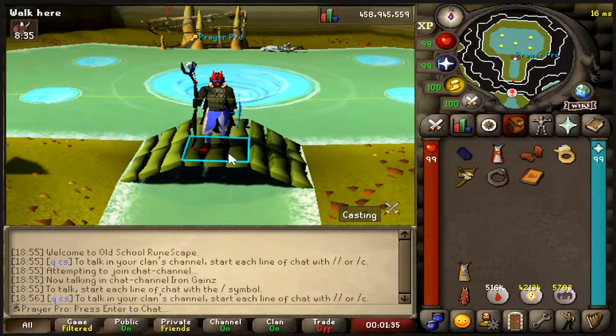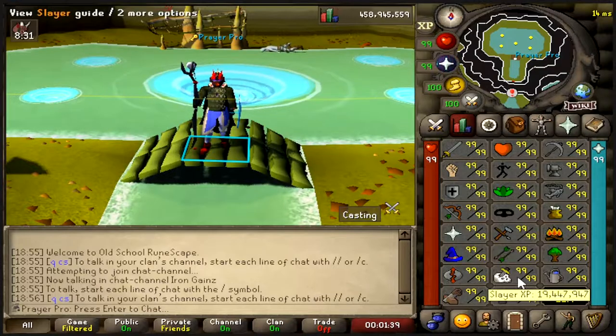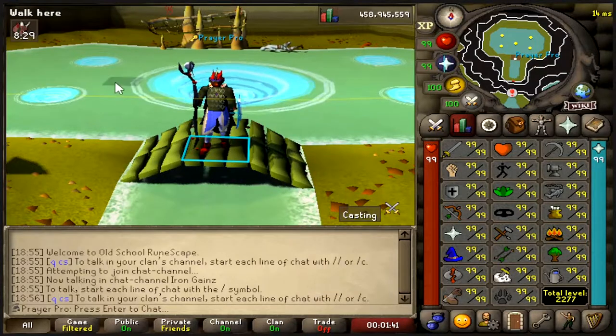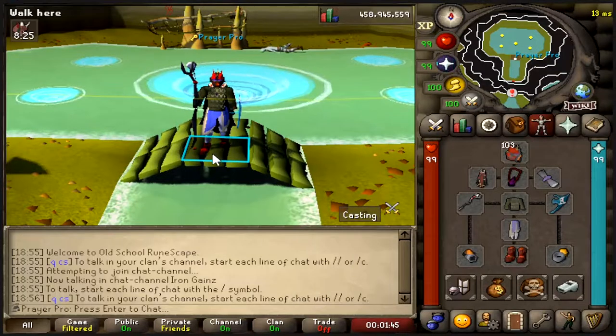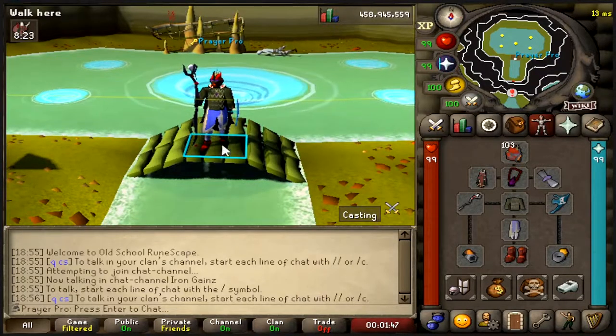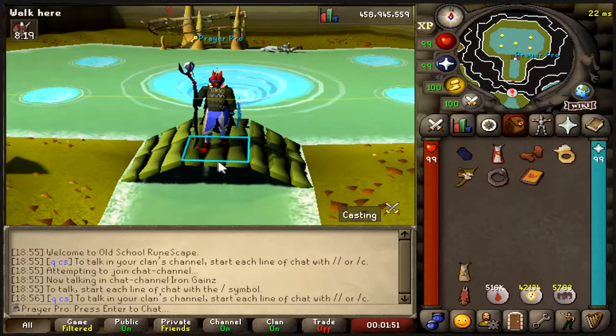Method two is the boss kraken, or otherwise cave kraken. You need about 87 slayer for this method to be useful. The requirements can be seen on screen and you can upgrade or downgrade whatever you like.